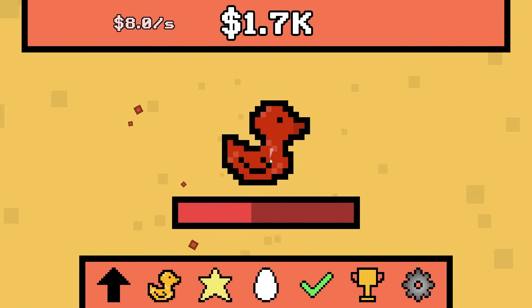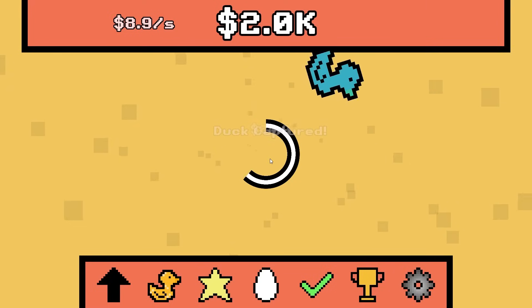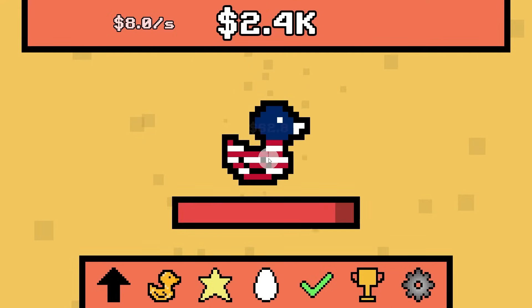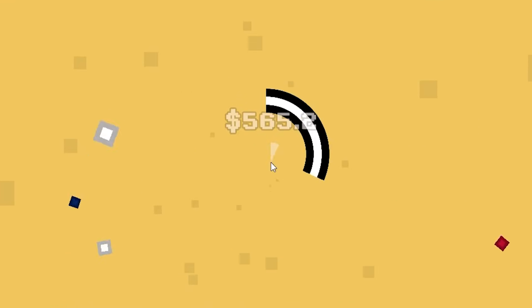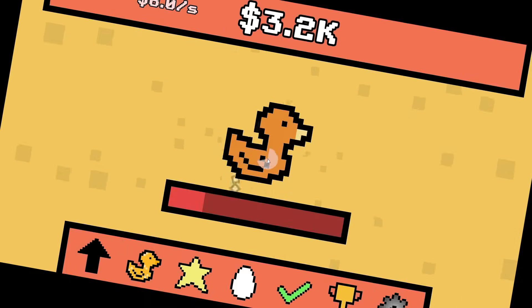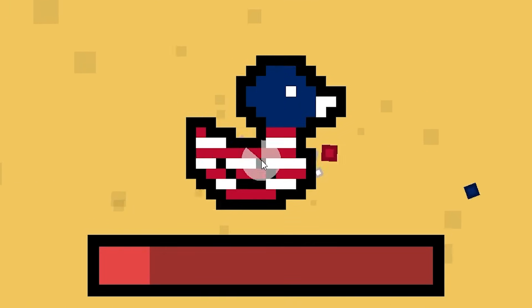Speaking of the fire duck, we haven't even seen it yet — do you even exist in this world? That is not what I want — get out of here, you blue idiot. Fire duck, do you exist? Apparently not. Come on, please get captured — no! Why is it so hard to capture a patriotic duck? Is it because it's free? Get it? Freedom? Another patriotic duck.